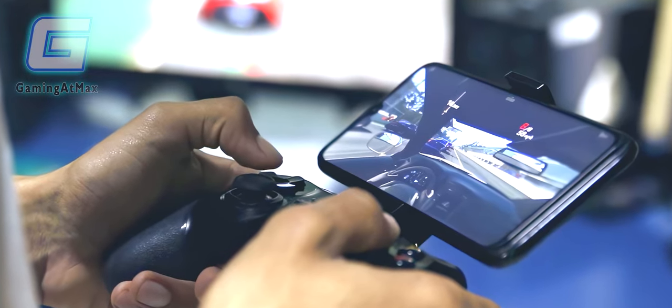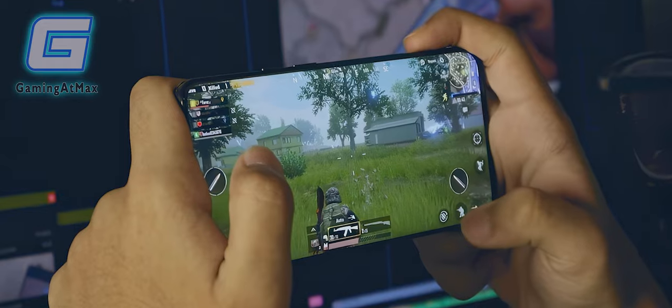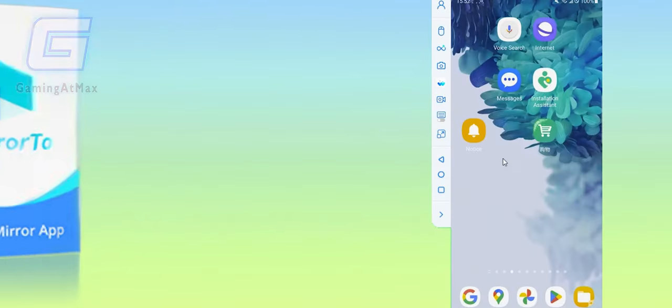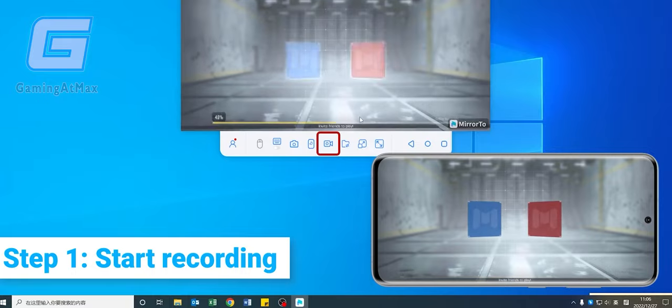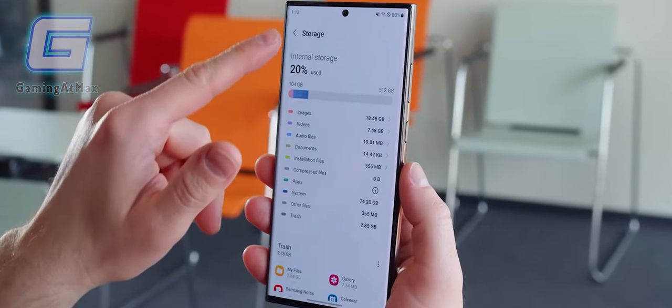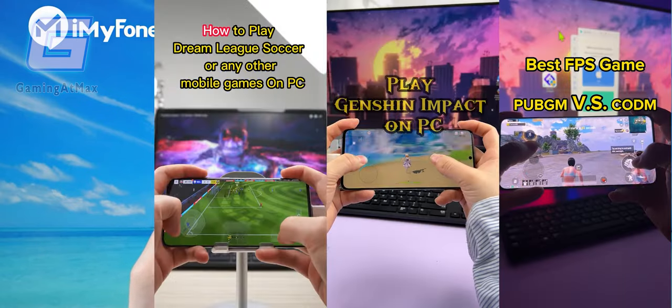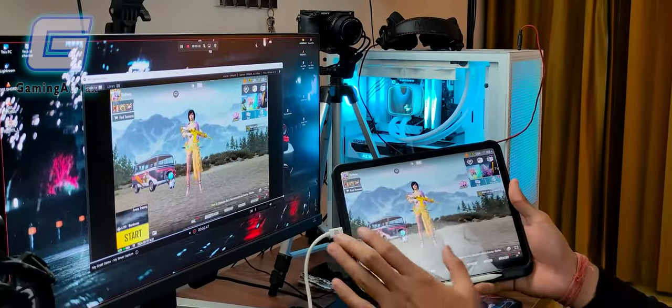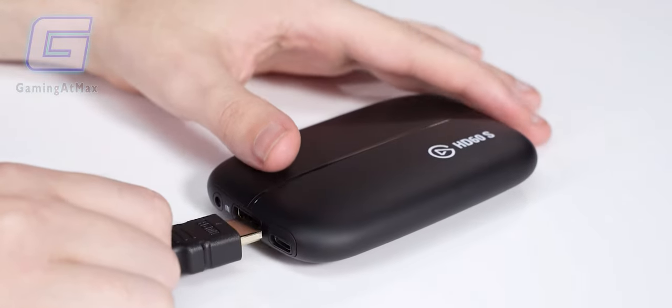By the way, some of you are probably wondering how I record gameplay videos. You may be thinking I use my phone's built-in screen recorder, but nope, not at all. I use Mirror 2 and record my gameplay on my PC. It saves me time when transferring data and also saves phone storage. Mirror 2 is a screen mirror app you can use to mirror and control your phone on your PC.